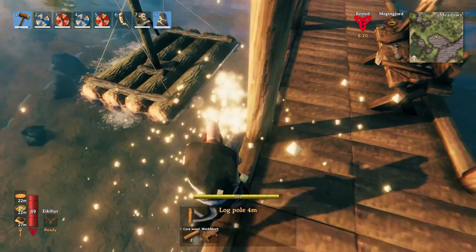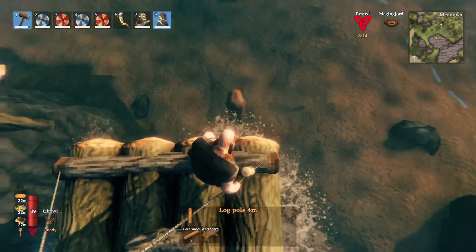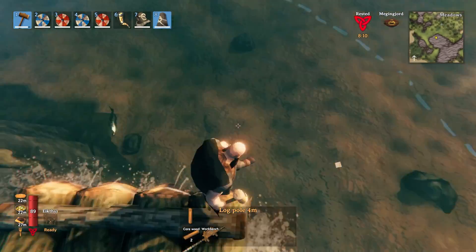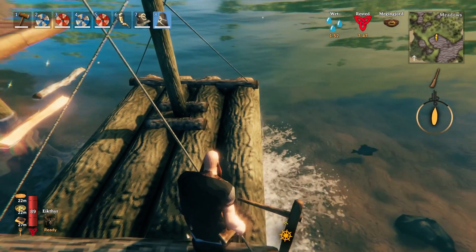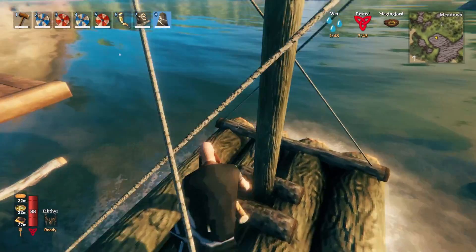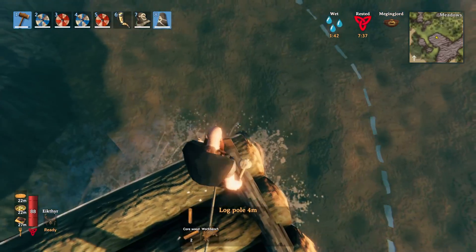You can jump onto a raft or a boat and try to place the beam because you're a little bit lower than the level of the dock. But if I move the raft out a little further where it's deeper, you'll see that I can no longer reach the pole down because it's too deep — I'm not low enough in the water. So the raft or the boats are not going to help me out here.